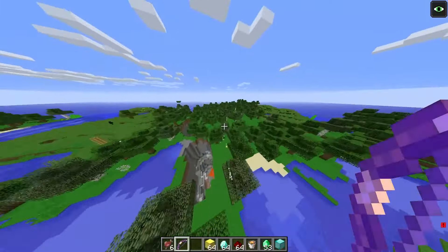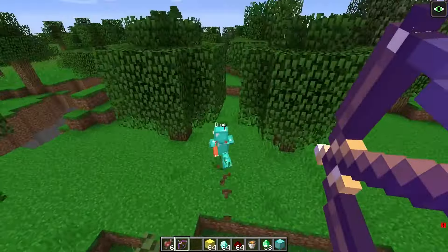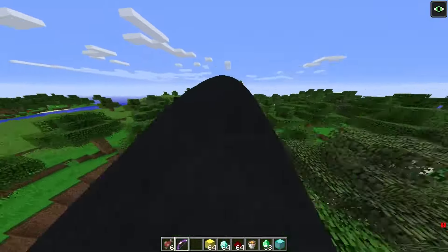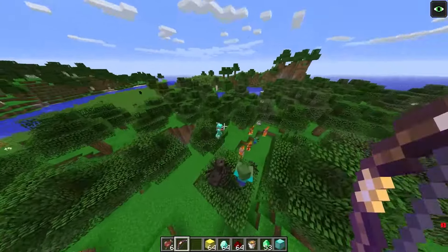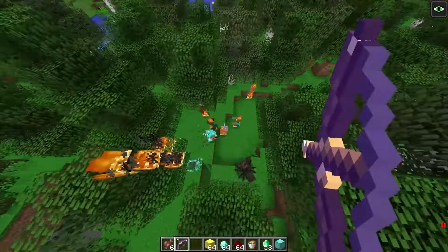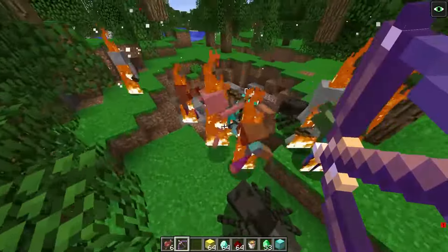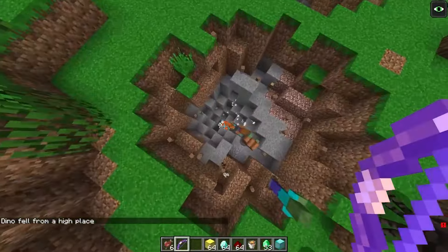With a bow that shoots all kinds of awesome things, I start firing at Dino as he tries to escape. He yells: 'Whoa, what the heck is shooting at me?! Where did these bumps come from?!' He gets hit repeatedly by the special arrows as he tries to flee with his diamonds.